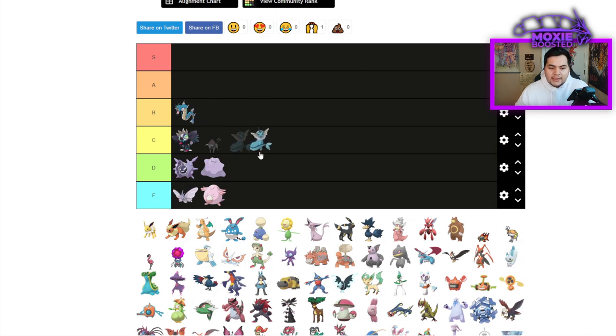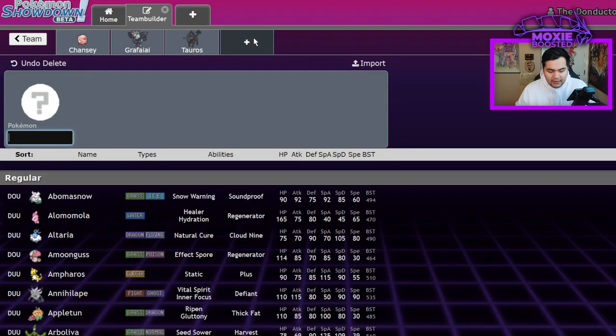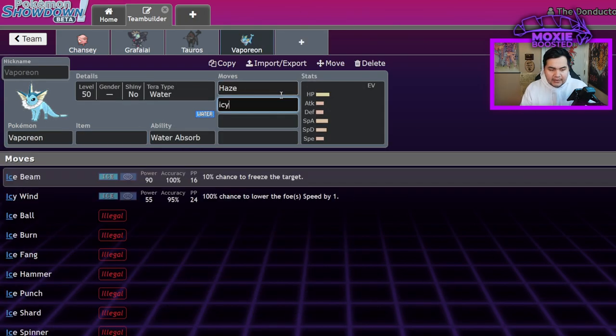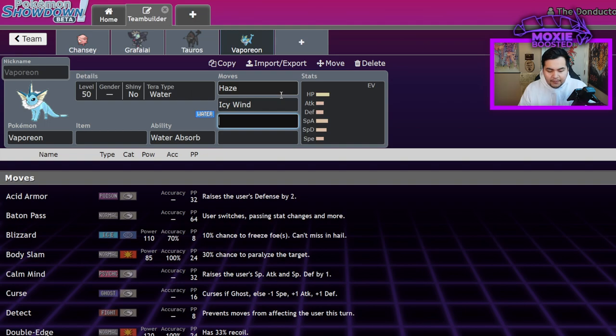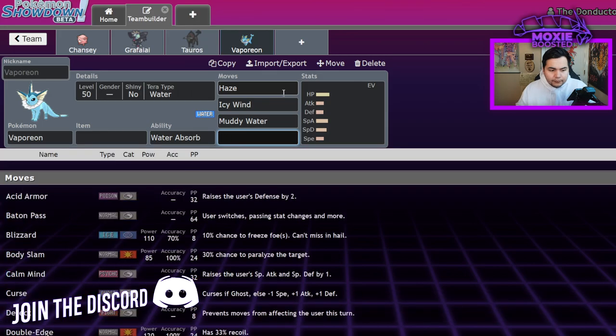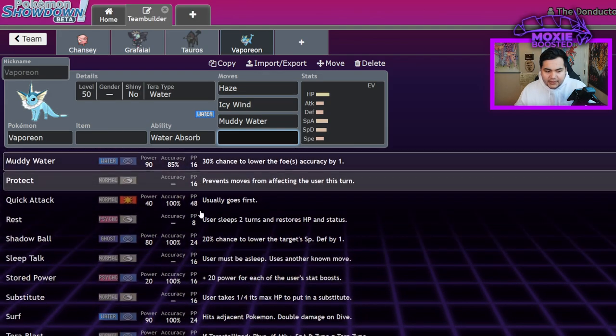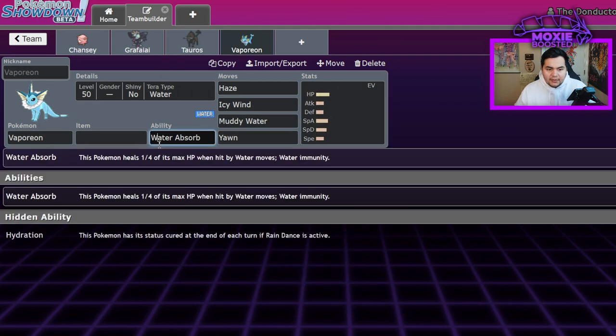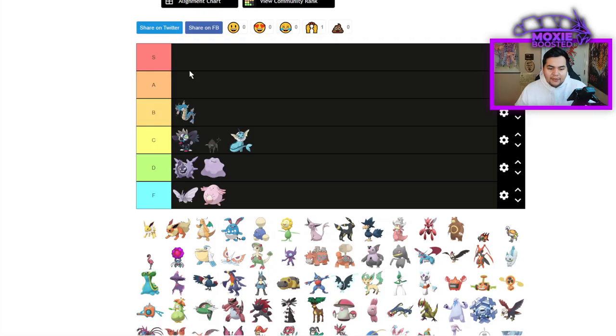Vaporeon — I think it's going to be C tier. It has access to some very nice tools — it's a Haze user, has Icy Wind, Muddy Water, Yawn. You could get rid of a lot of Vaporeon's weaknesses by Tera-ing into Fire and then giving it Water Absorb. Water Absorb is a solid tool. I see no reason why Vaporeon isn't going to be decent.